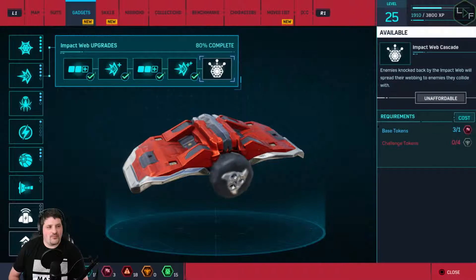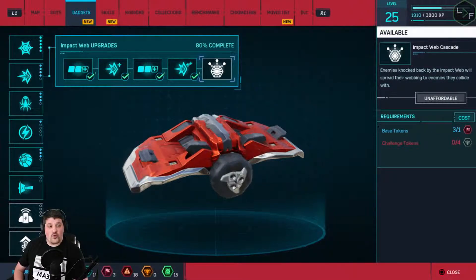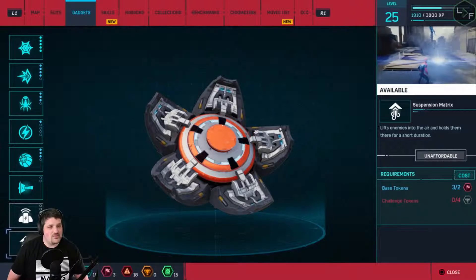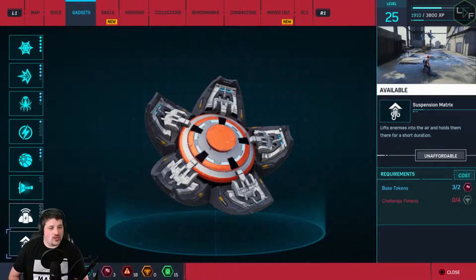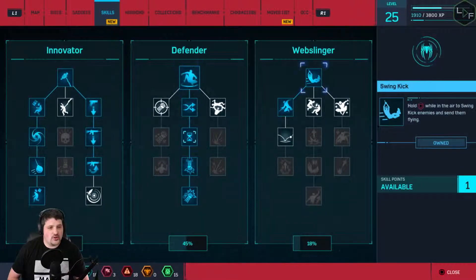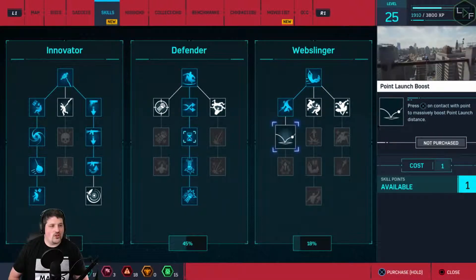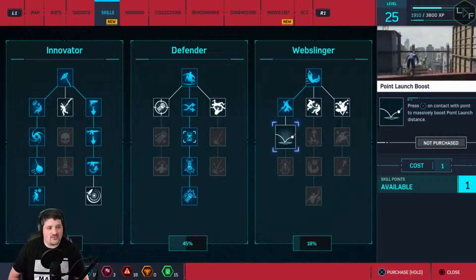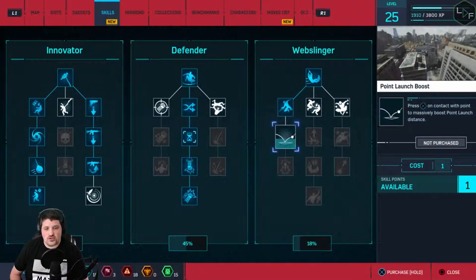Enemies knocked back by Impact Web will spread their webbing to enemies they collide with - that's amazing! But it takes four challenge tokens and we still need more. What's this Suspension Matrix? That looks broken and ridiculously overpowered - lifts enemy into air and holds them there for a short duration. More challenge tokens we still don't have. We do have another skill point though - Point Launch Boost, press X on contact with point to massively boost point launch distance. Let's do it!